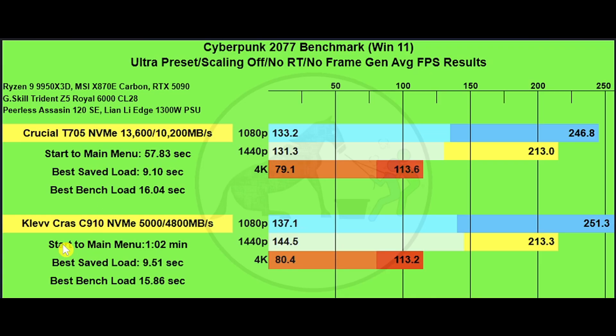Again, from a percentage standpoint it seems significant, but it's actually less than about five seconds of difference. For the best time loading a save game, we've got 9.10 seconds versus 9.51 seconds — essentially no noticeable difference there.